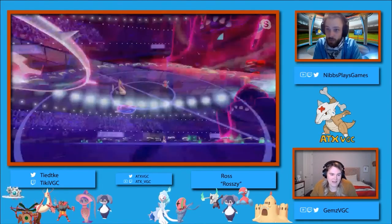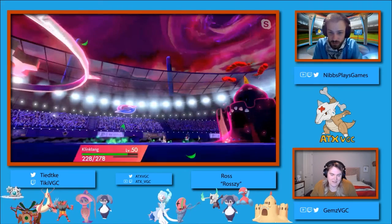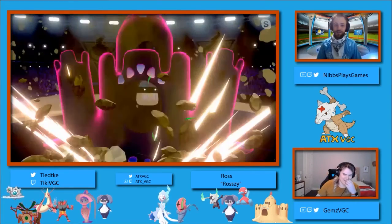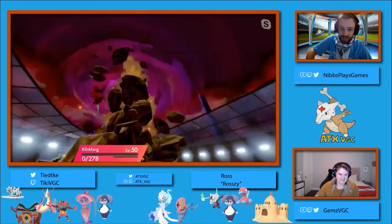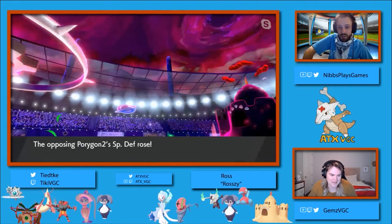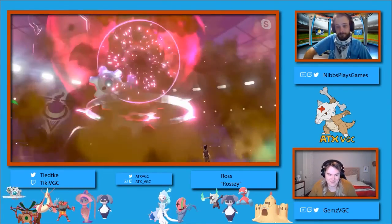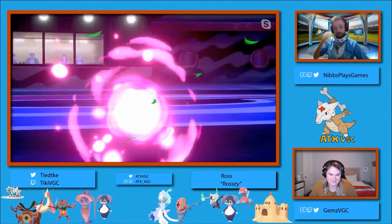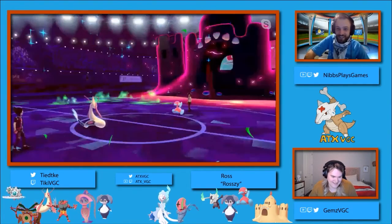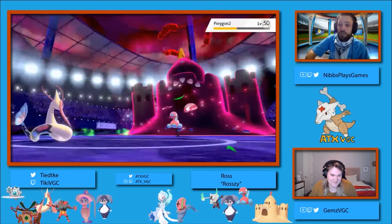Chase rightfully knows that depending on what Razi has in the back, Alolan Marowak could really wreak havoc in the endgame. Now that Indeedee is gone, there doesn't appear to be a whole lot of resists. He goes for the Steel Spike into the Porygon 2, doing quite a bit of damage — about 60%. We see Chase going for a blind Hypnosis from the Milotic into the Palissand slot, but unfortunately the Hypnosis misses. Raw Hypnosis at 50% is a decent shot, but it's hard to rely on when that's your win condition. We're just going to see Porygon 2 get up that Trick Room.